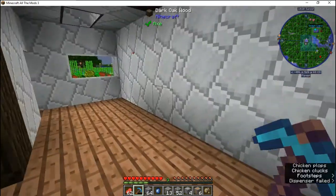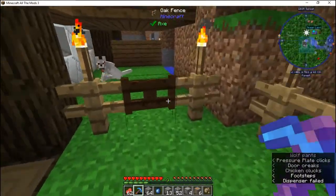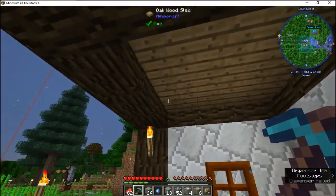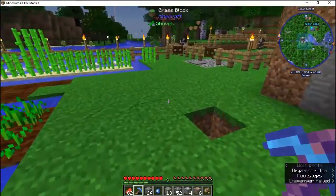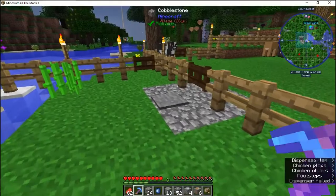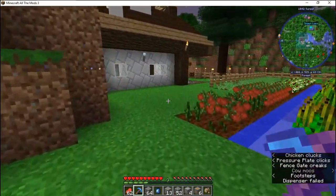He has blocks of coal — I might take some of that for myself eventually. And he has a nice pet dog. I might show him how to name him with a name tag later on. He also has a nice farm going on, and someone's trolling him again. He also has cows and a nice little setup to start out with.